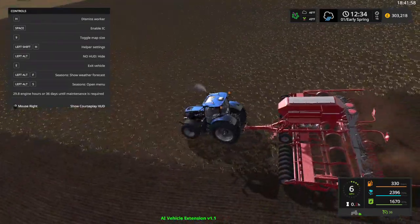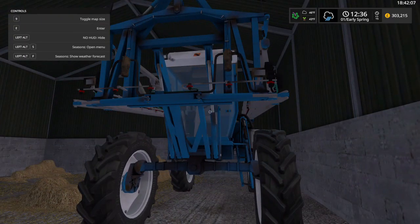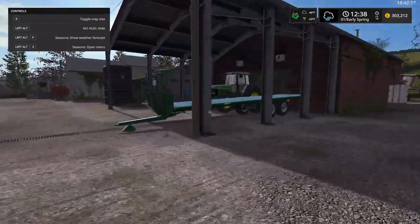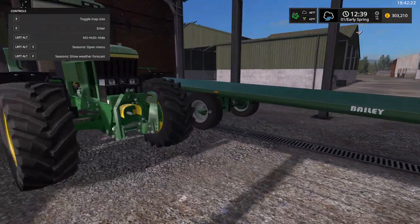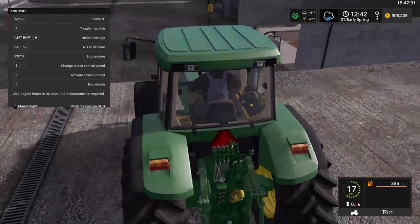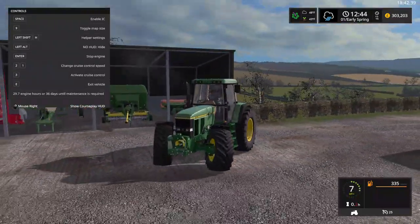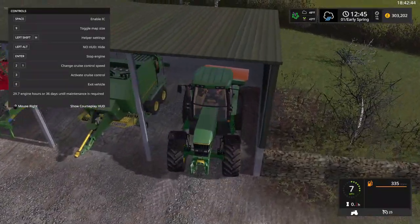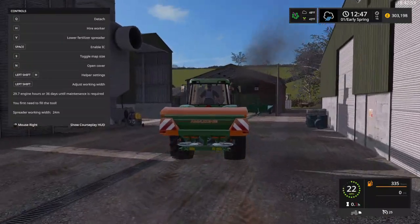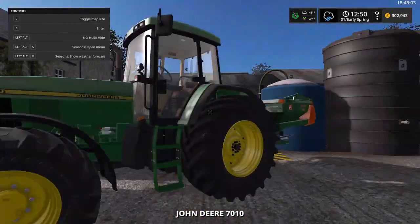That's our self-propelled sprayer - maybe not the most detailed thing in the world but it was cheap and it's decent. This is the grain trailer we're going to be using for hauling and bales and all that stuff. Let's go fill up the fertilizer spreader. It's not really very big. Here's the baler we chose - very cheap, 9,000 I think it was. My main goal is to upgrade to a bigger fertilizer spreader to be honest.